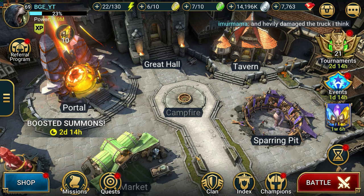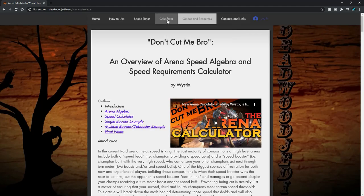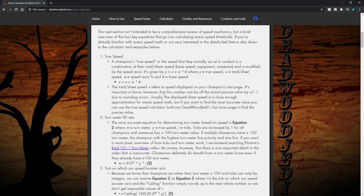What's up raiders, Bionic here. This is going to be another Raid Shadow Legends video. What I want to cover real quick is something I assume maybe you guys have already heard about — it's this arena calculator by Wistix. It's on the deadwoodjedi.com website, so shout out to both of these players.